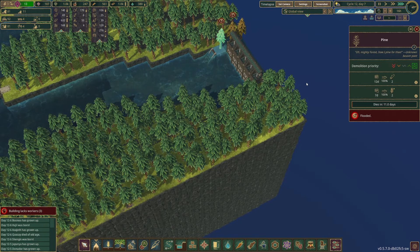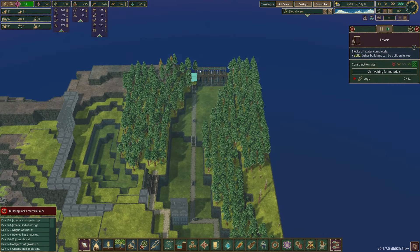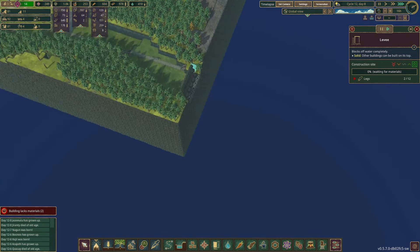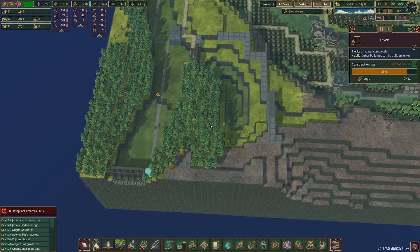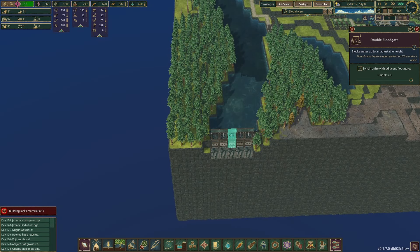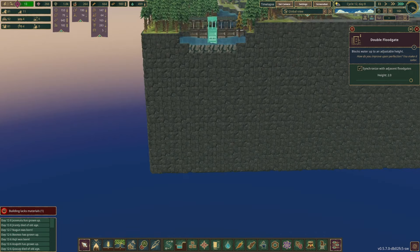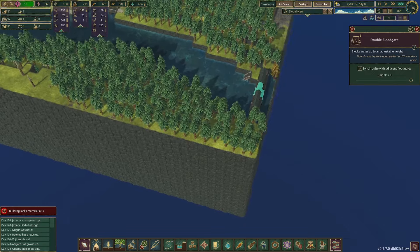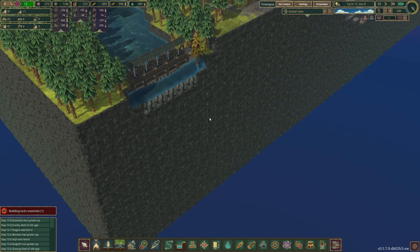They're gonna get onto building this levee real quick and that's gonna basically allow us to block the bad water once it does come in. If you want to see what it'll look like — basically there just won't be any way for the bad water to come in because now the water is falling off the map. Straight cheese, I know.